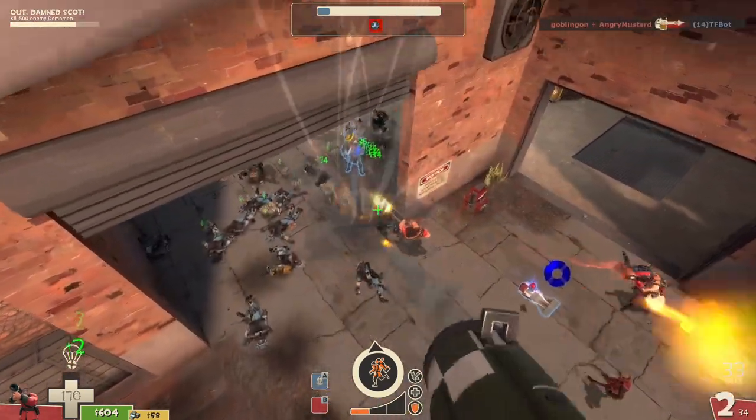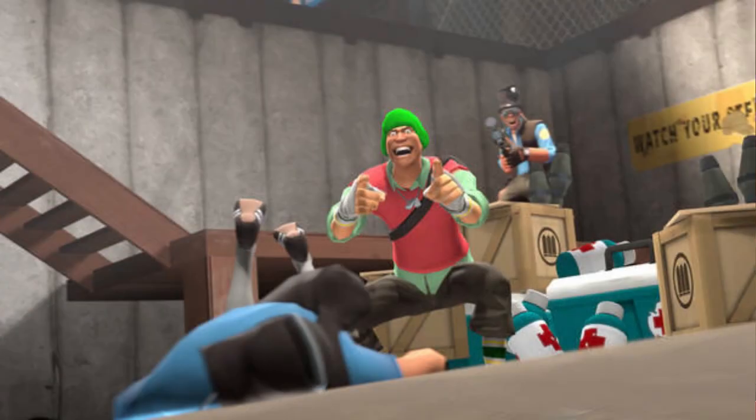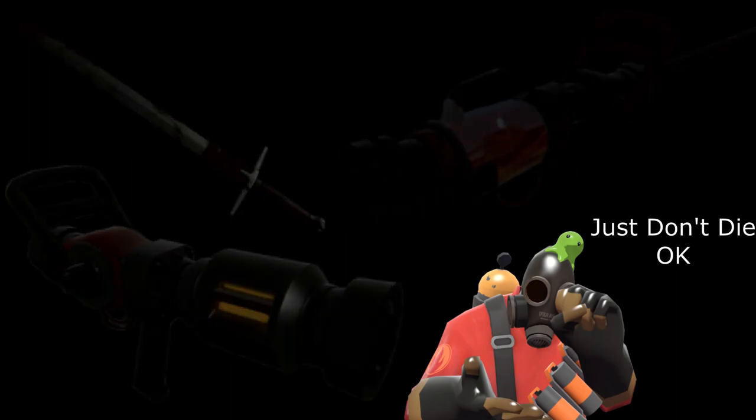Also keep in mind you need to get the killing blow in order for this particular feature to trigger, so if an opponent is under sentry fire or a scout keeps stealing kills from you, you won't be able to get any mileage out of this feature whatsoever. And just like the medic's Ubercharge or the Eyelander's head counter, you will lose all stacks of this upon your death. So if you're struggling to stay alive whatsoever, you might want to consider using one of Soldier's other rocket launchers.